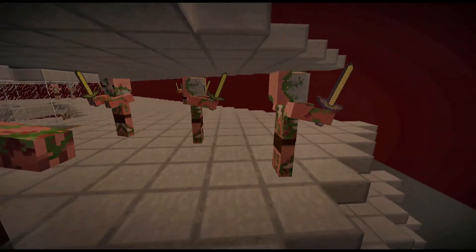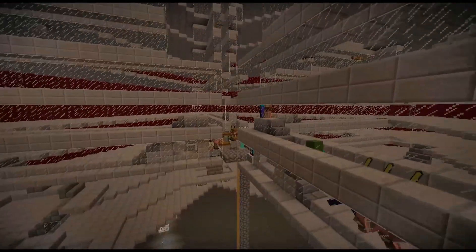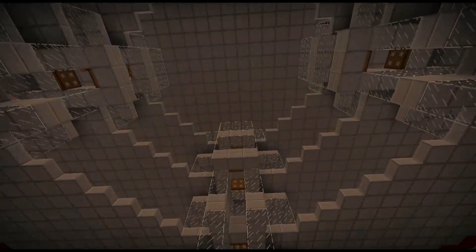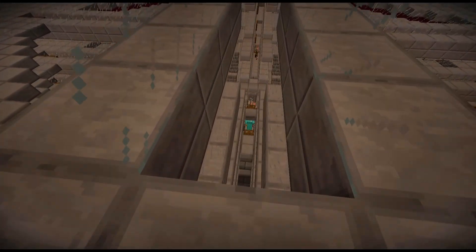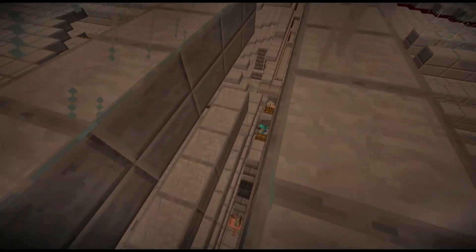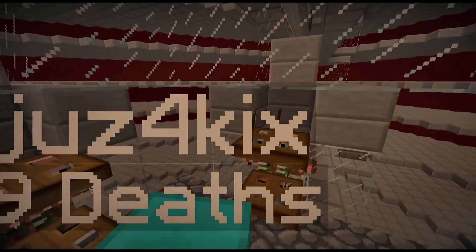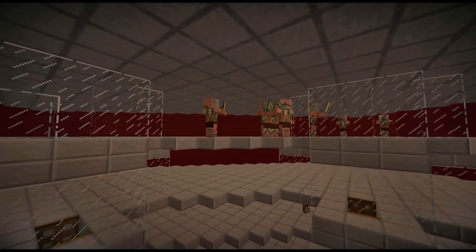Why are these guys not aggroing on top? They're probably too far away. These guys right here should not be more than 35 blocks away from those guys — it's borderline. It's funny as hell watching the little guys come running. There's no reason why these guys up here shouldn't be aggroed. I hate Minecraft.